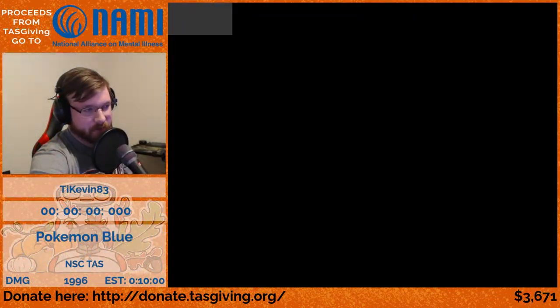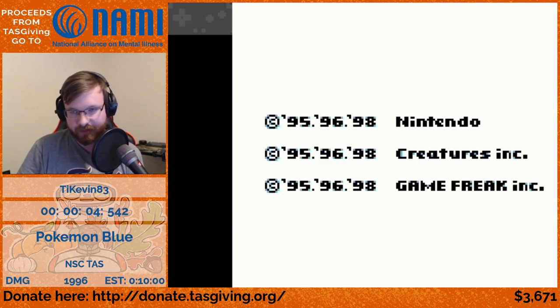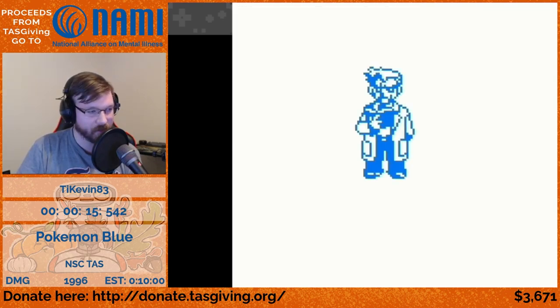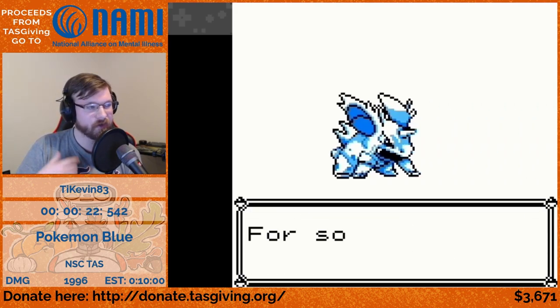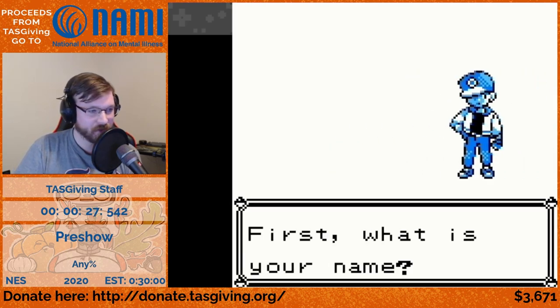We are starting Pokemon Blue NSC. Just like with Pokemon Red, we go through the intro, but instead of saving immediately in the house like we did with Red, we make a bit more progress. NSC stands for No Save Corruption — we're avoiding the save corruption trick to go for a different way of breaking the game, which is the fastest way Pokemon Blue can be beaten.